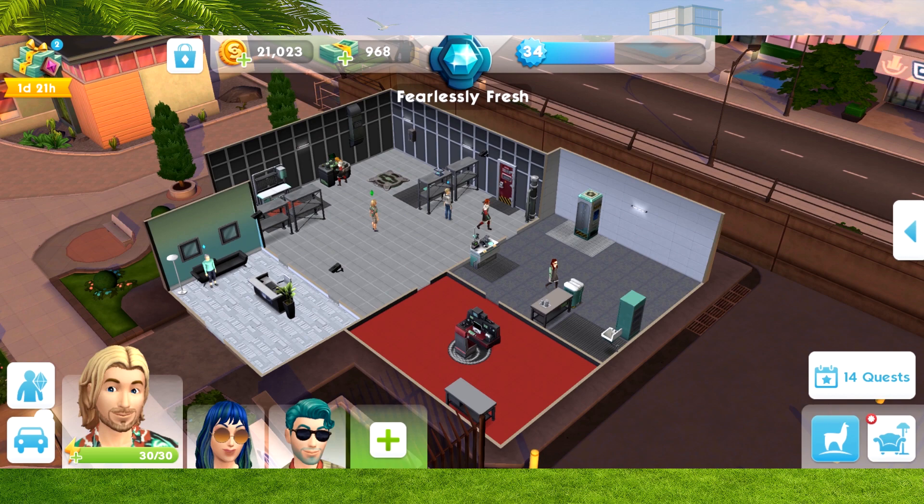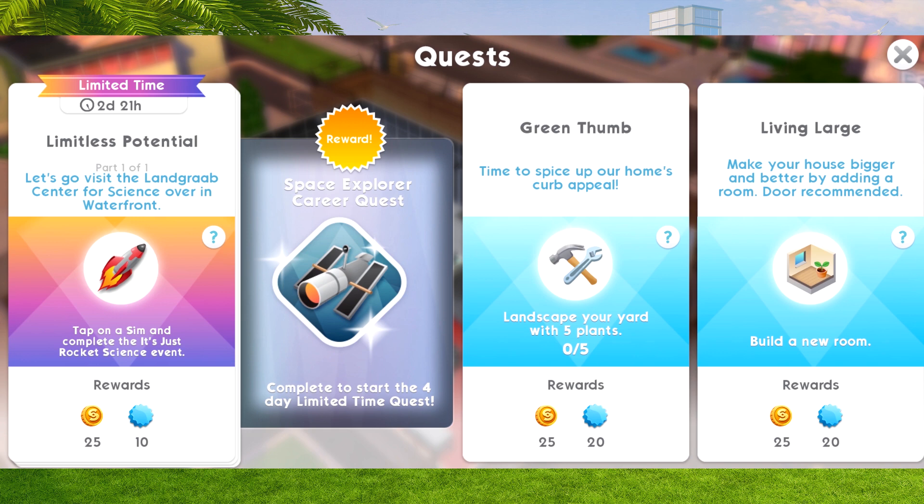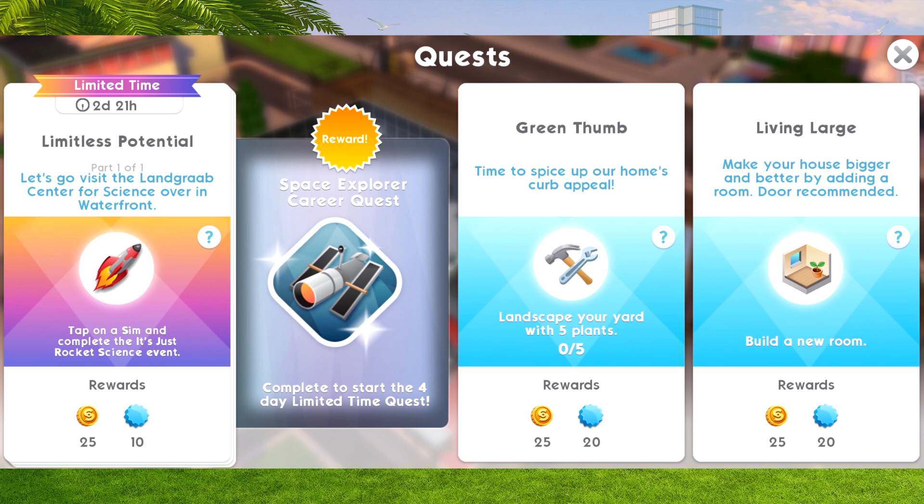To access the quest, just go into your quests as normal. As you can see, it says limited time quest - it lasts for two days and 21 hours, and it says 'Limitless Potential.' You'll be able to unlock the quest this way. It says let's visit the land grab center for science over in the waterfront, have on a sim and complete the 'It's Just Rocket Science' event. After that, you will unlock the Space Explorer career quest - a four day limited time quest to unlock the career completely.